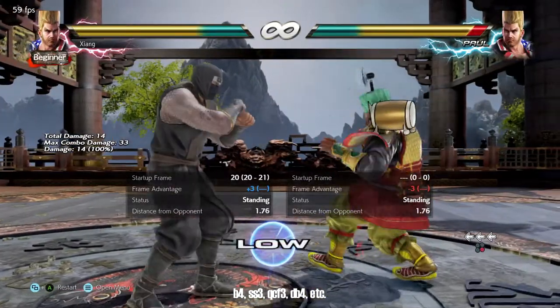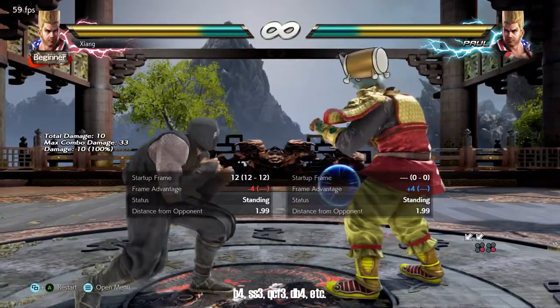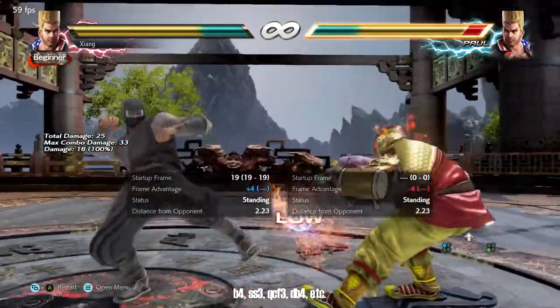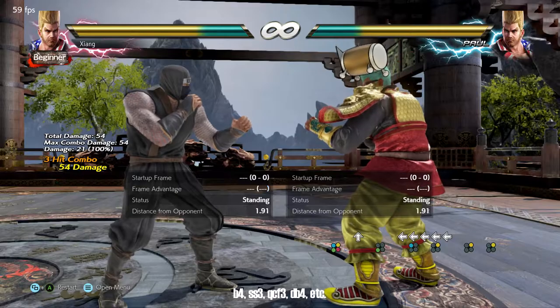Paul's low game is really strong, exemplified by back four, side step three, quarter circle forward three, and down back four. All of these are unseeable and, with the exception of down back four, provide plus frames on hit. They are all also relatively safe on block. Side step three and quarter circle forward three provide free follow-ups on counter hit.